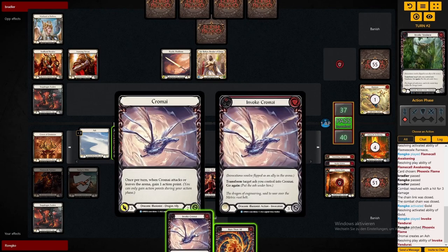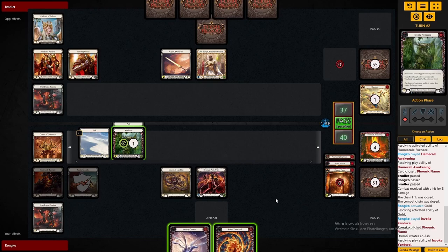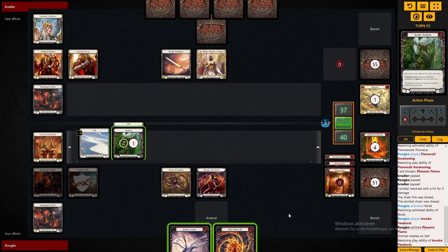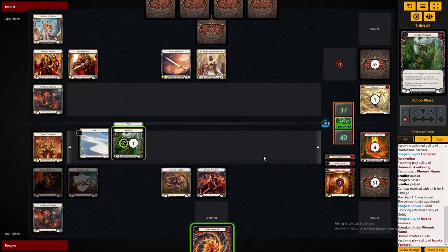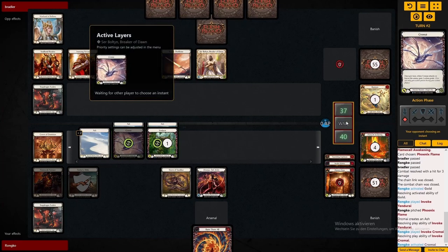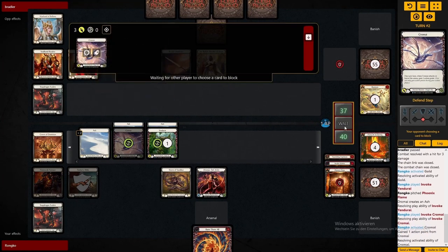We are going to play Chromai out here — this way we either leak damage or force him to have blockers. The Burn The Mall is just going to get put into Arsenal so we have a nice turn starter. Since this matchup is quite aggressively played, Burn The Mall is also a really important card because it will let us push lots of damage.